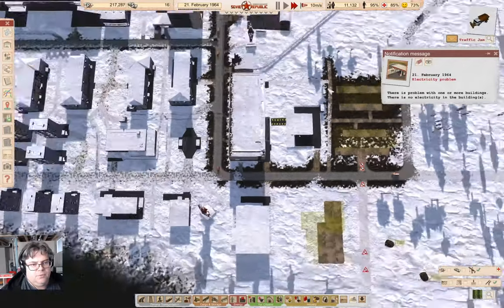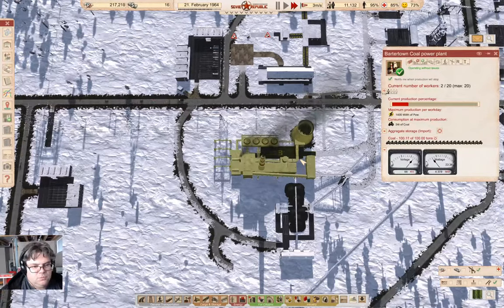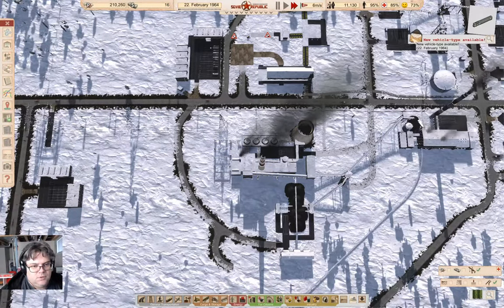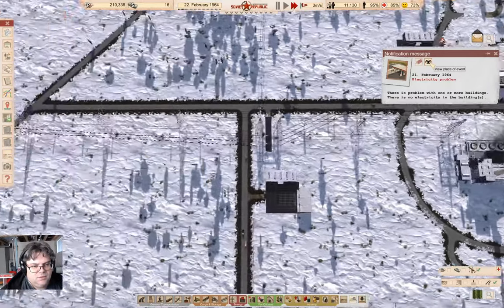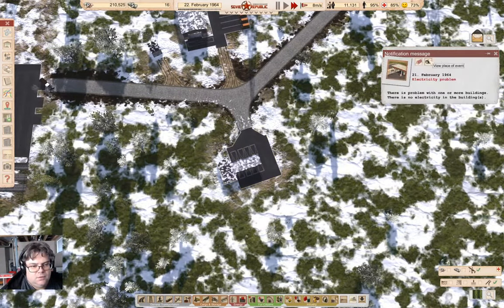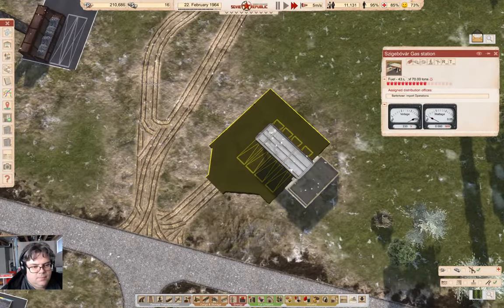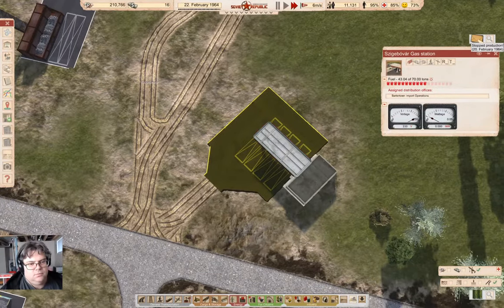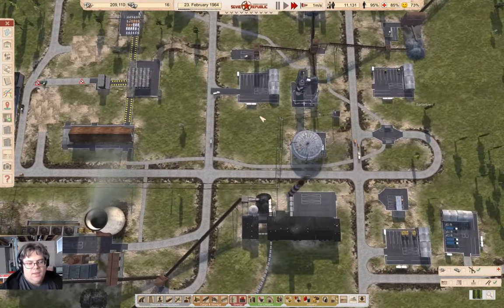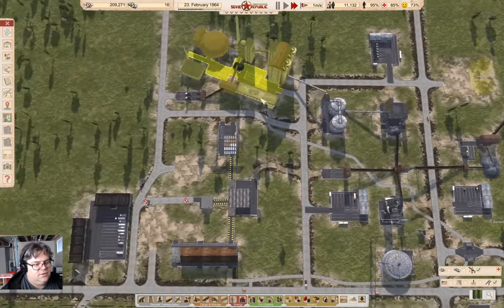We have an electricity problem. Is that because we have no workers in the power plant? No. Where's the electricity problem? For pity's sake. We had a bunch of electricity problems. Now it's summer — or spring at least — and things are happening slightly faster.